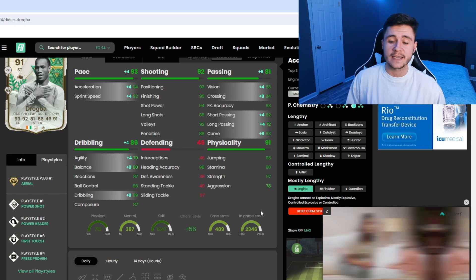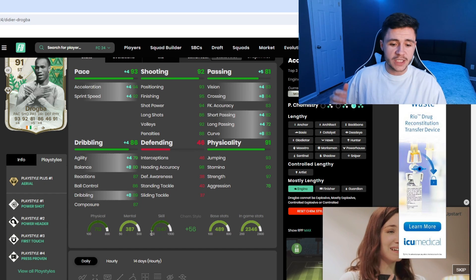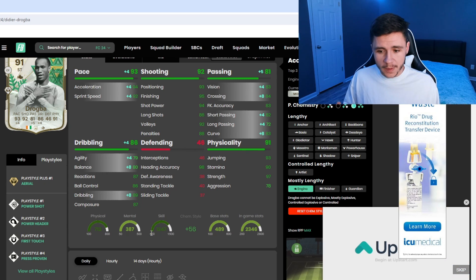83 vision, 82 short pass, and 83 curve. And probably the most important part is making his dribbling a bit better in-game so that he's a bit more quick and swift: 79 agility, 80 balance, and 89 dribbling as that subcategory. He should feel a little bit better on the ball.